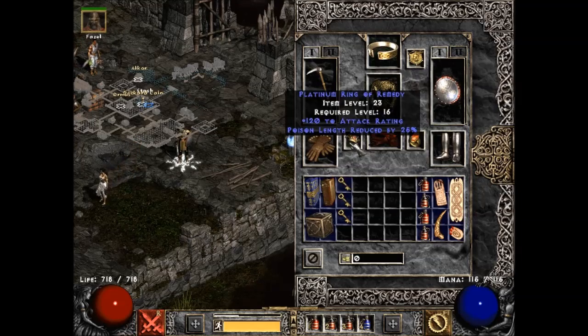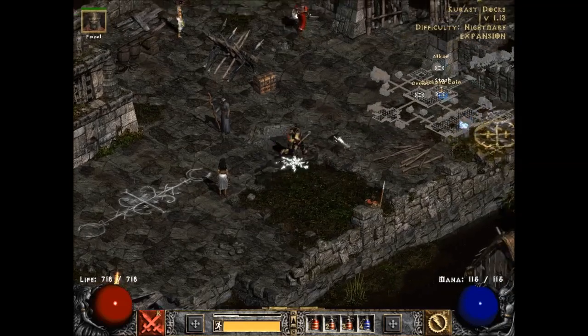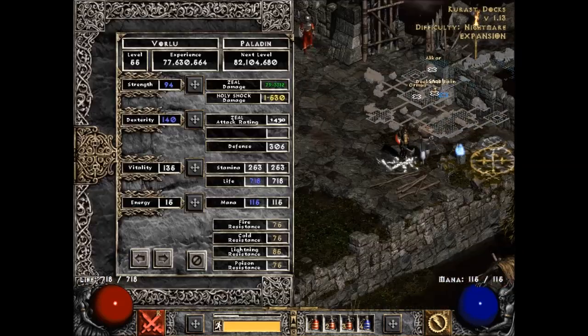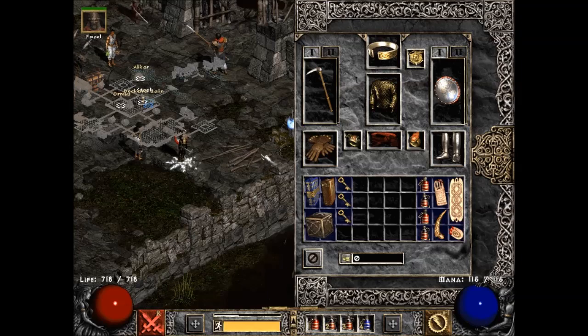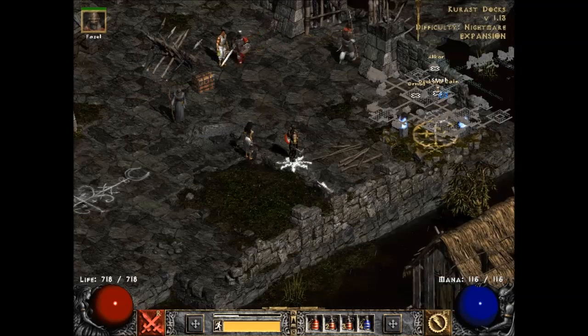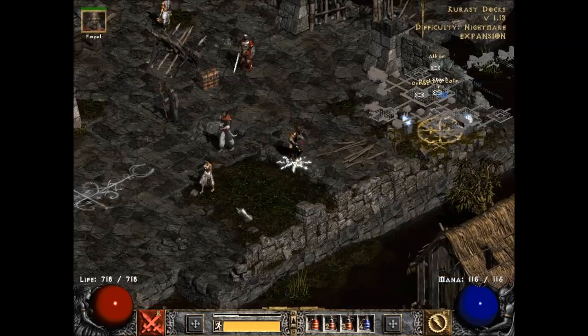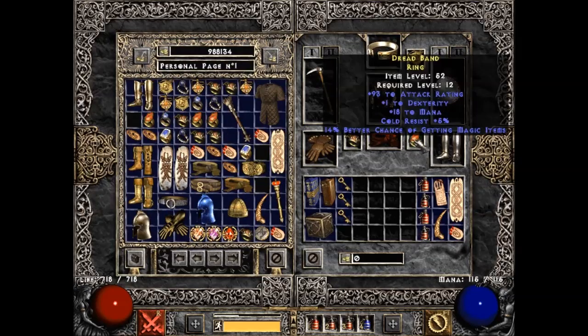This ring I was using for quite a while — I can't remember if I had it in the last video, but it's pretty good. The attack rating is really helping me out. I use a Blessed Aim mercenary because it's such a pain to hit stuff, and a Might merc would only do so much for a Holy Shock Zealer. I prefer Blessed Aim — it just seems overall more useful on this character.